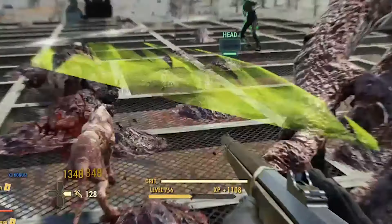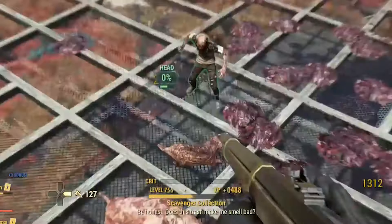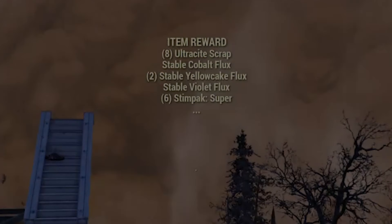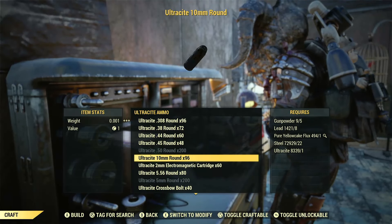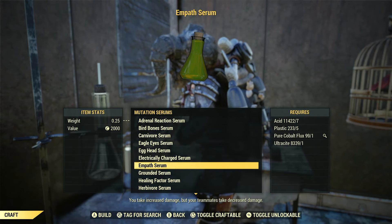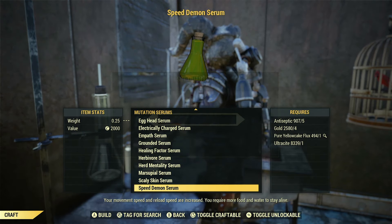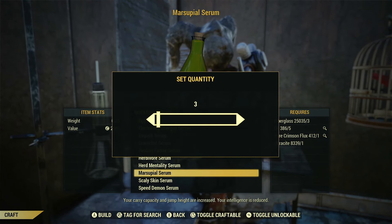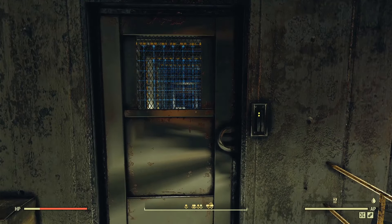Every time you complete an event triggered by a nuke — whether it's Colossal Problem or Scorched Earth — you'll receive some flux. While flux is great for crafting camp items and making ammo, one of the most profitable routes for making caps fast is crafting mutation serums. They sell for up to 500 caps a piece to robot vendors and around 300 to 500 to other players in your own vendor machine.